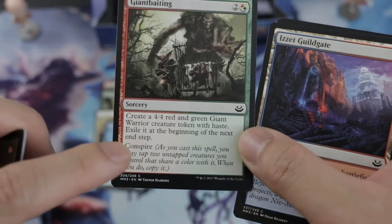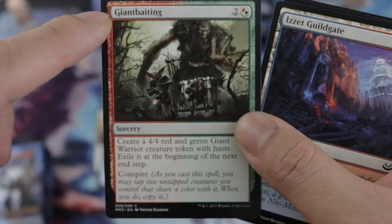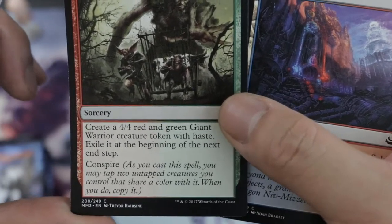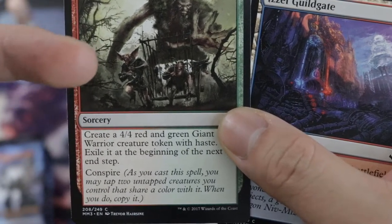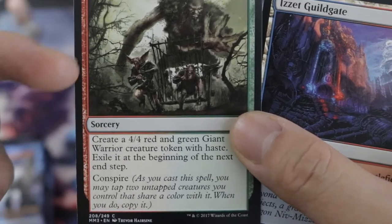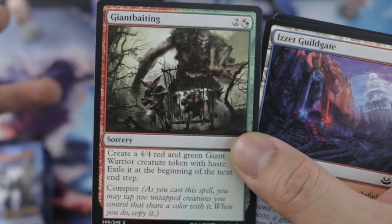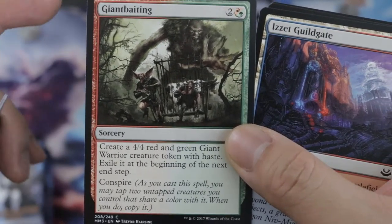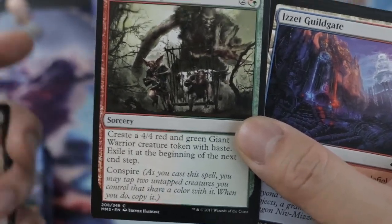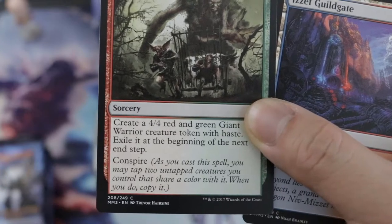So the conspire ability — if you're not familiar, you may tap two creatures that share the same color as the spell. For example, if you have red and green, you tap two creatures like goblins and whatever tokens you have, and you can copy the spell — essentially casting it twice. Correct me in the comments if I'm wrong, but there's a Goblin — I think it's a three-three for five mana, a green-red goblin that when it comes into play gives you two goblin tokens.